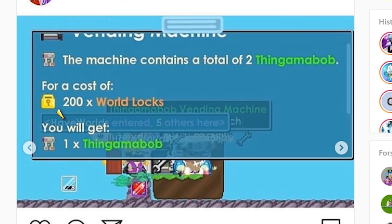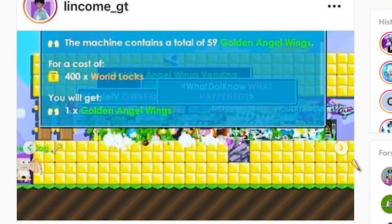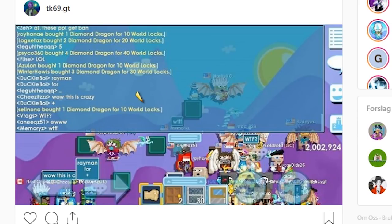Same with the Thingamabob — 200 World Locks each. Some people got Legendary Title and Golden Angel Wings. Da Vinci Diamond Dragons went for 10 World Locks each. And as you can see, almost everyone had the Da Vincis because they sold for one World Lock each, and the Diamond Dragon was 10 World Locks each. So everything was very broken.